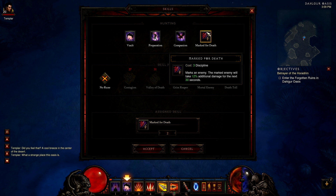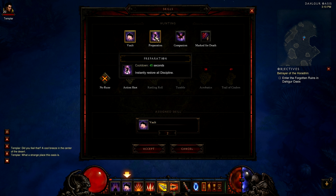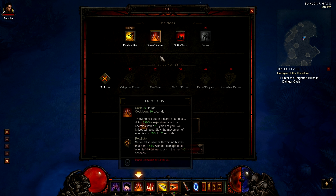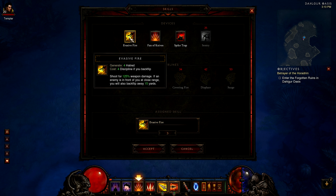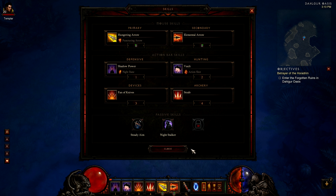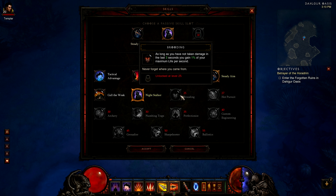Marked for Death only targets one enemy, so I think Vault is better since I can escape when getting ganked by a lot of mobs — I'll leave Vault in. The Devices tree has a new Shrapnel rune: shoot exploding bolts that deal 50% weapon damage as fire to all enemies within 6 yards of the primary target. I think I'll leave Fan of Knives as is. No new passive skills — those unlock at level 25.